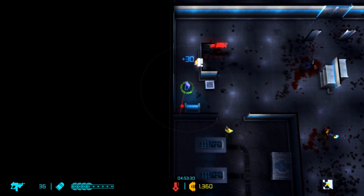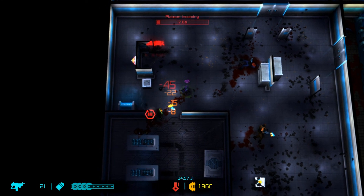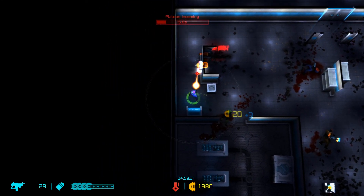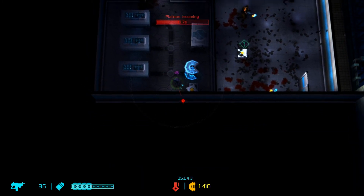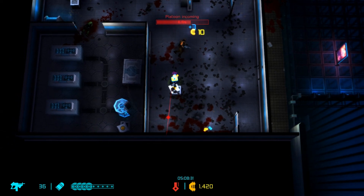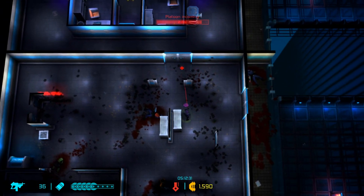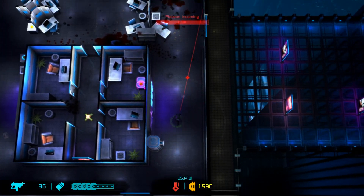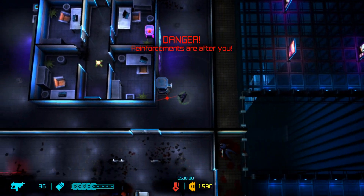There's a turret there on the wall. The stasis field really gives you some more time before the enemies will get to you. We have a platoon incoming in eight seconds, so we really need to haul. Reinforcements are after us - where should we fight them? Probably in here where we have some space to maneuver.